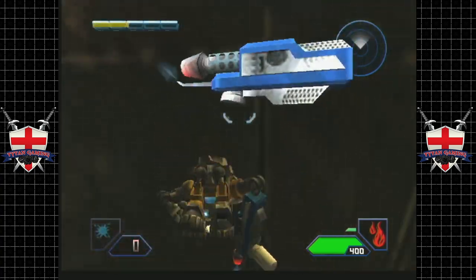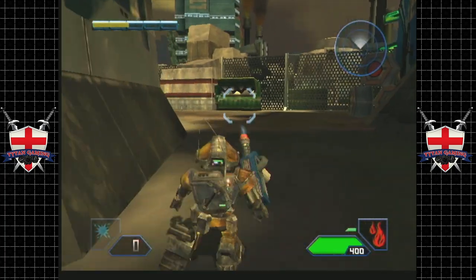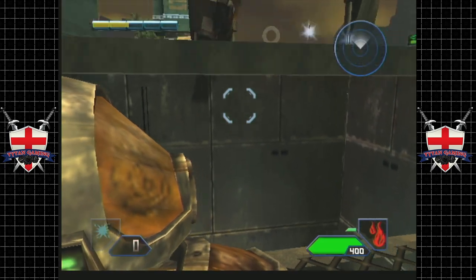There is actually a full health hidden away and a secret chip hidden away as well - not the secret chip we just picked up. There's quite a few - I think there's four on this level and I know where at least a few of them are.